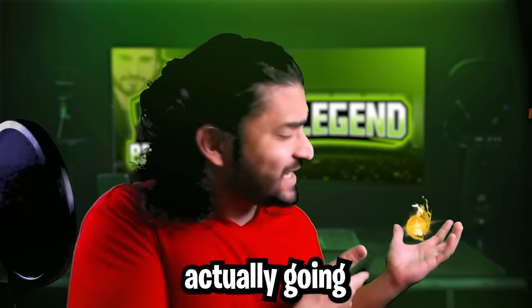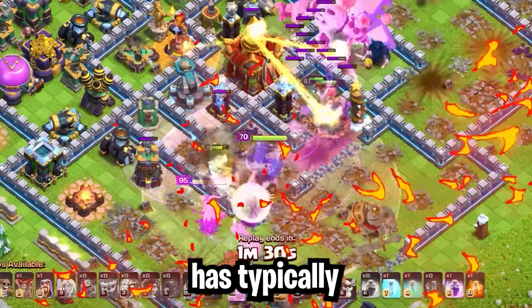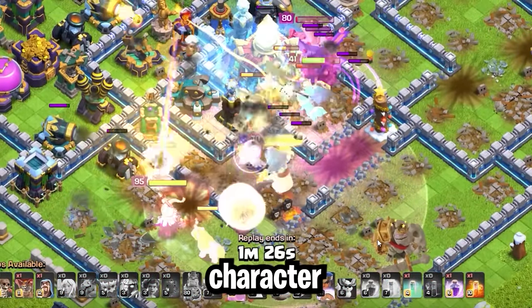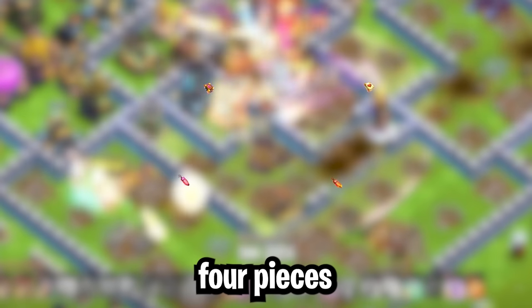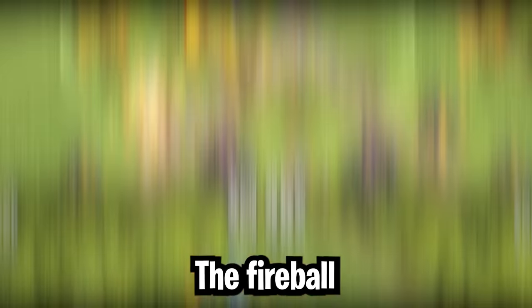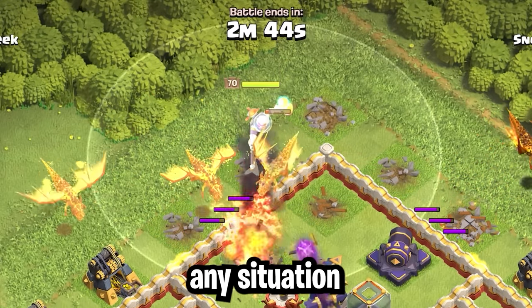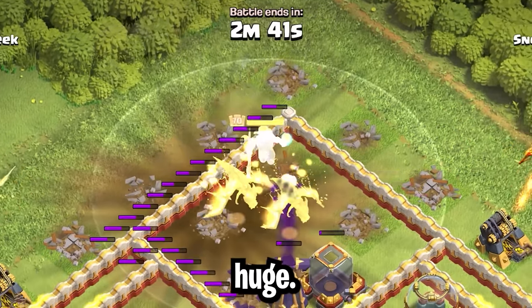But in what situations are you actually going to use the Fireball instead of other pieces of equipment? The Warden has typically always been seen as a support character, and the four pieces of equipment we have for the Warden emphasize this role. The Fireball lets the Warden focus on DPS instead, and in any situation where you could need an extra damage dealer, it could be huge.